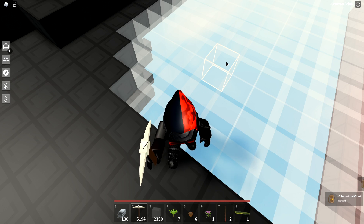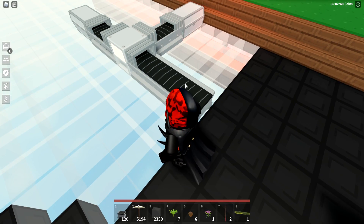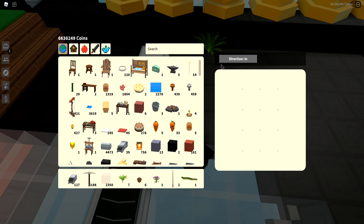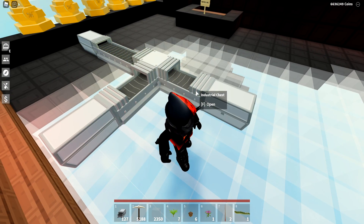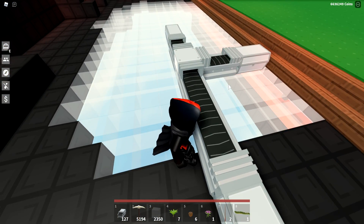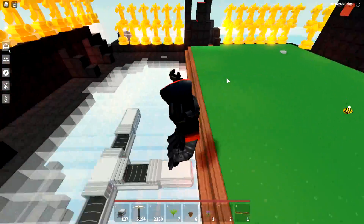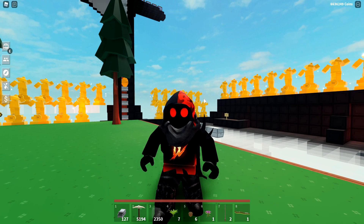I thought the randomizer was bugged for a second but it's working now. It's completely random — it put five items here and five there, so it kind of evens out. This is really really cool for builds. Expect some new farms from me using this — I'll show you in a separate video how to use it for some really cool builds.